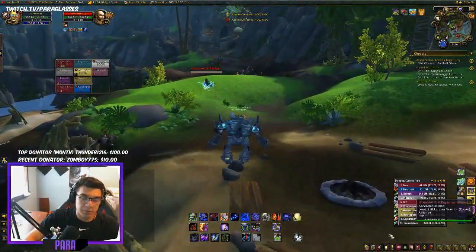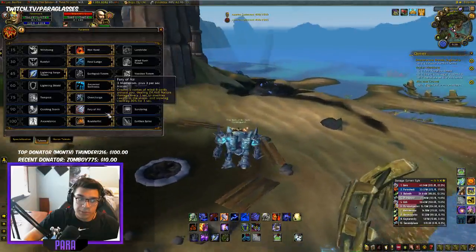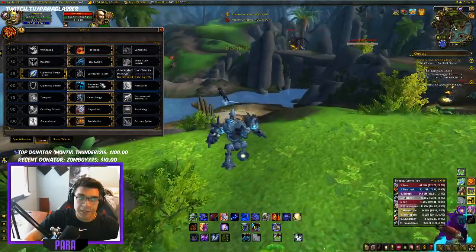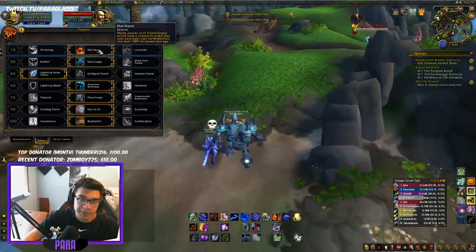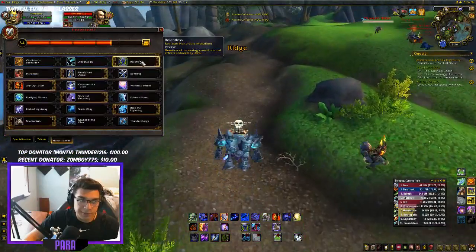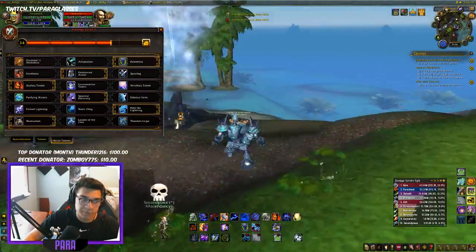Going over talents again: Boulder Fist for Maelstrom generation, Fury of Air for the slow and damage, Overcharge for Lightning Bolt damage, Ancestral Swiftness for haste, Lightning Surge Totem for the stun, Feral Lunge for the gap closer, Hot Hand for the extra huge crits on Lava Lash. Relentless for reduced stun duration, Reinforced Armor for increased health, Sky Fury Totem for increased crit damage.